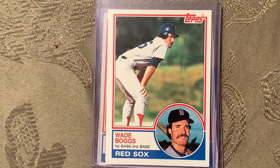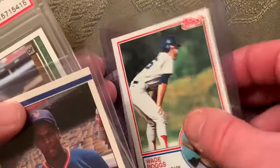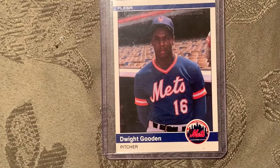At number 22 is the 1984 Fleer Update Dwight Gooden 'The Doctor,' card number U43.